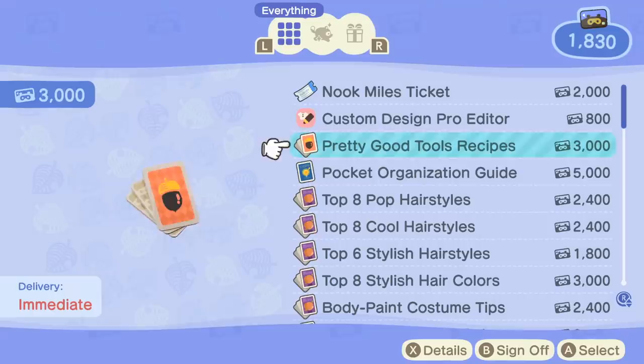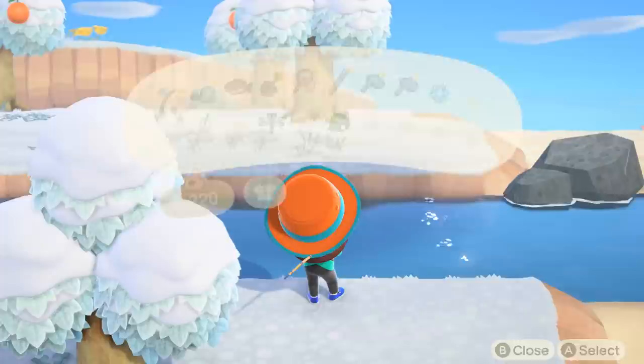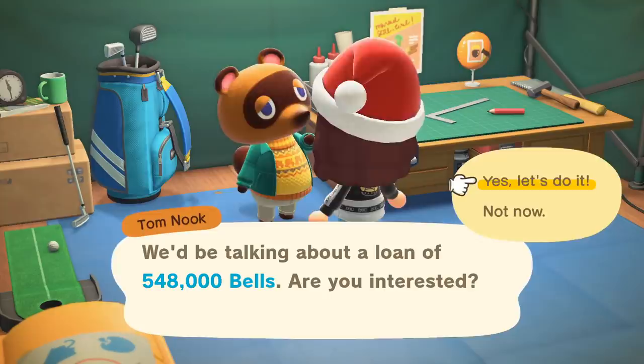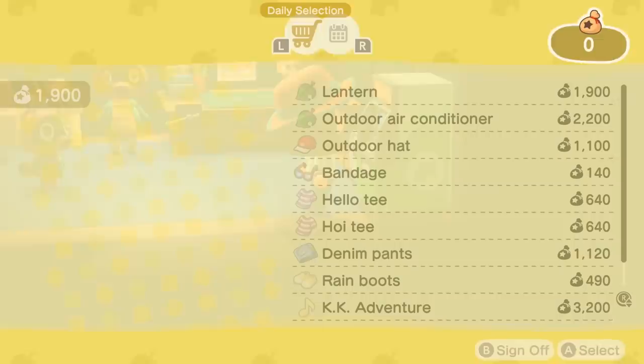Once you play for a couple of days, you'll probably notice you can't hold too much in your pockets. Head over to the Nook Stop and purchase the Pocket Organization Guide and the Ultimate Pocket Stuffing. The first upgrade is available when you unlock Nook Miles Plus missions; the second is unlocked once you've upgraded your resident services. Both are redeemed with Nook Miles — make these a priority. If you want to upgrade storage in your house, you have to actually upgrade your house. Each time you pay off your loan and request a bigger house, you'll unlock more storage space. Note that you cannot upgrade and customize your house in the same day.